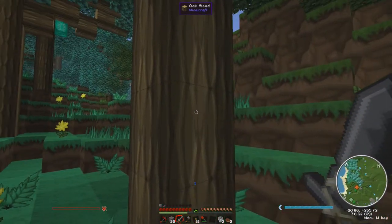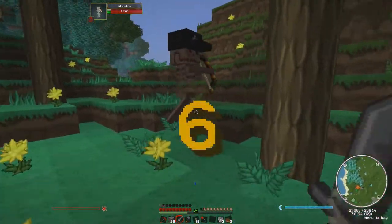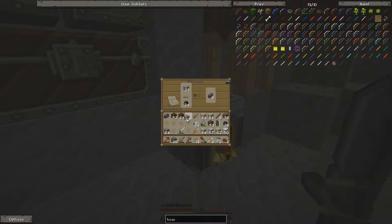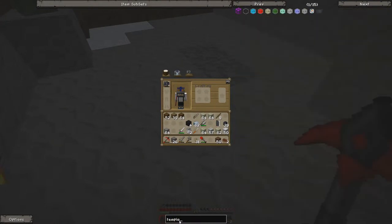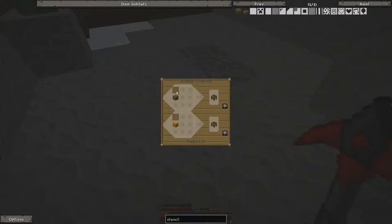Mr. Skeleton - the cool hands. It's gonna take a while to cook all this. I need templates, stencils - a table made with a pattern. How does one make a pattern? Planks and sticks.